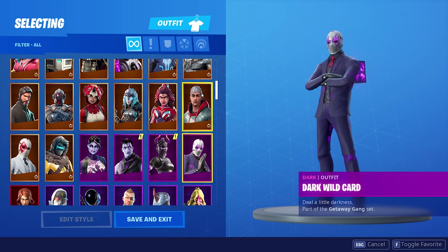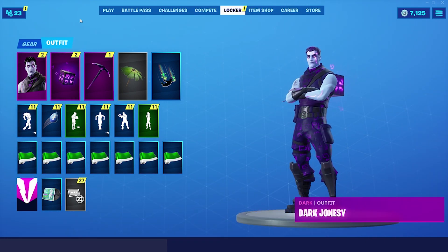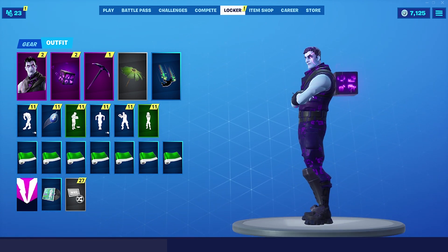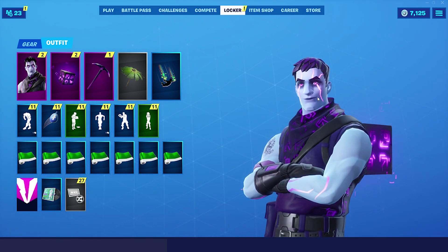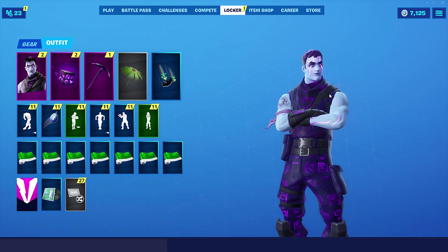Now we also have two more skins. There is a Dark Jonesy, and it's basically just the Jonesy skin but a dark version of it, kind of like the Dark Bomber. This is just a dark default, basically. Nothing too crazy. Still has that same purple animation. His eyes kind of glow purple too, and then he has this tattoo on his right arm. That's a cool skin though. I like it.